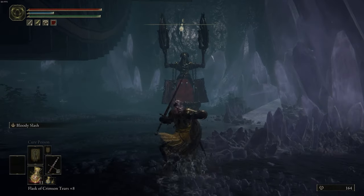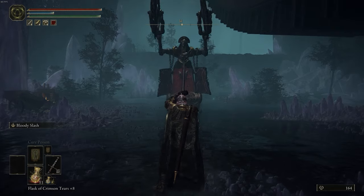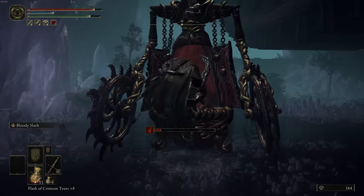Now we're down here. This enemy right here — we need to let it eat us. To avoid the initial damage, you can just block. Block the brunt of the damage and then let it grab you like that.